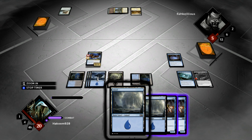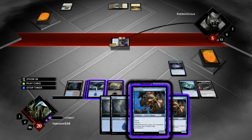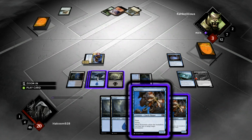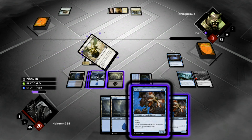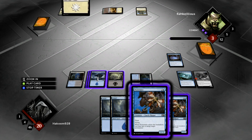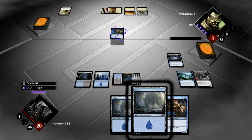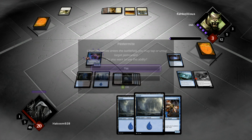He played a land. We're going to get him down to 3 here now unless he has a Righteous Blow. Picked up another land — not very good, we've got 6 in play now and 2 more in hand. He's playing Angelic Edict to exile the Strix — he paid 5 mana at sorcery speed to deal with my 2-mana card. So now I'm going to flash in a Pestermite and untap one of my lands. If he doesn't have a Shock, then he's dead.